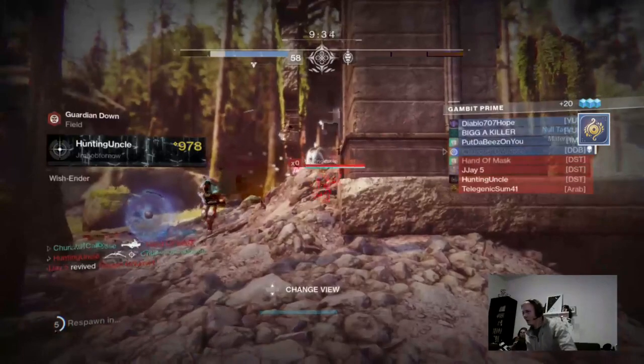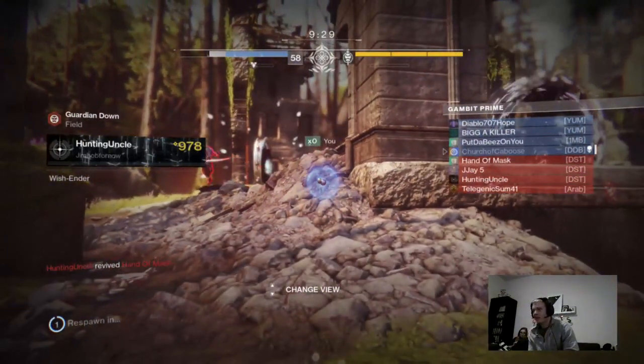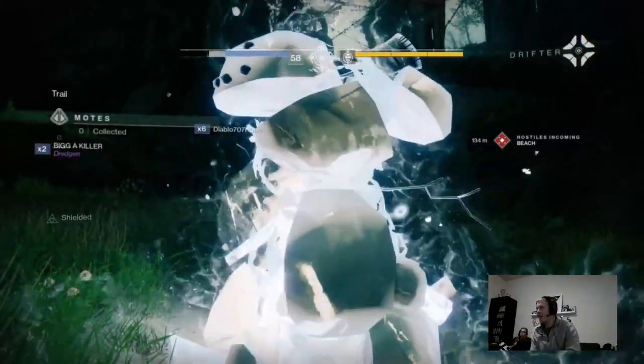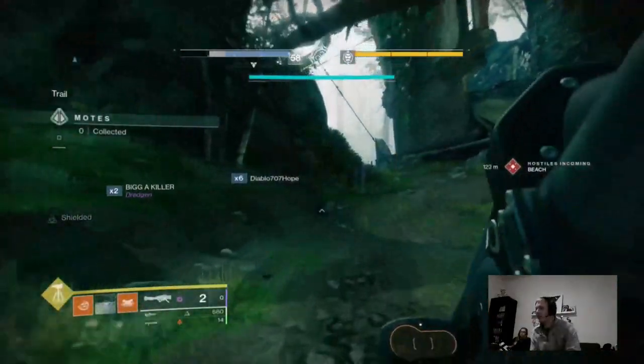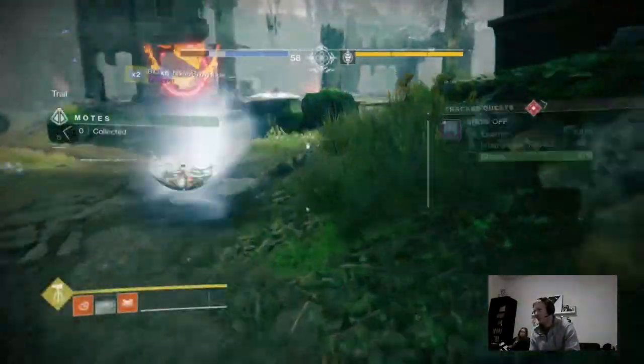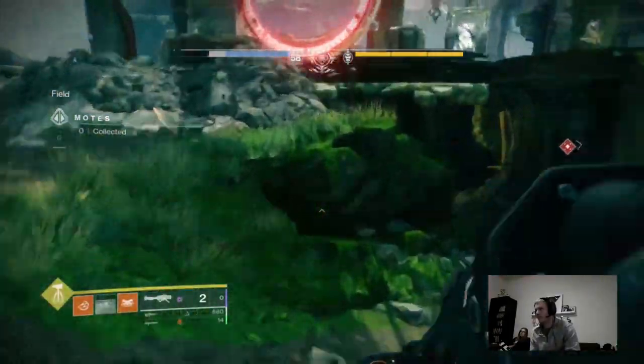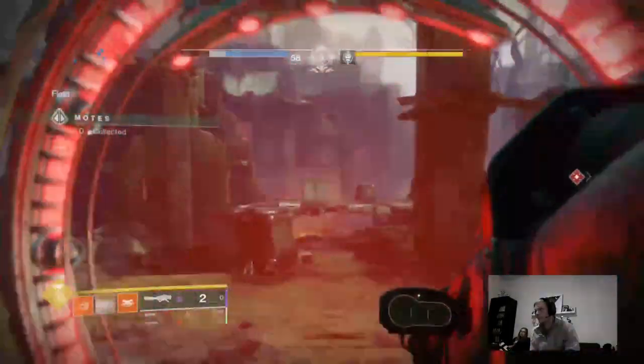What you have to do to get this whole quest done is reach the rank of Fabled in Infamy, which is the Gambit rank. You have to get a ton of enemies killed — I'm not sure how many, it's just a percentage-based thing. And you have to defeat at least 100 opposing Guardians while playing Gambit.